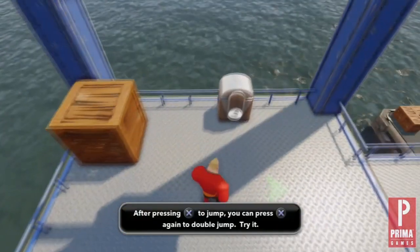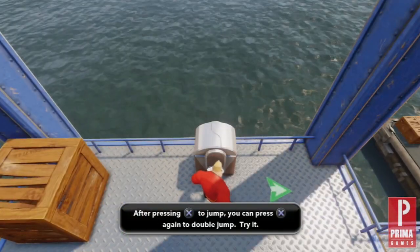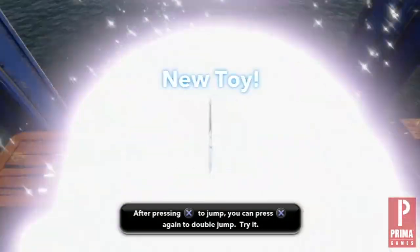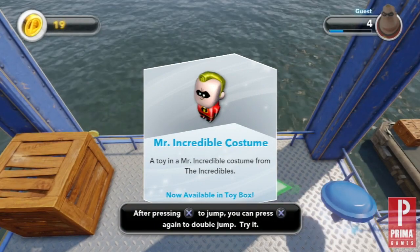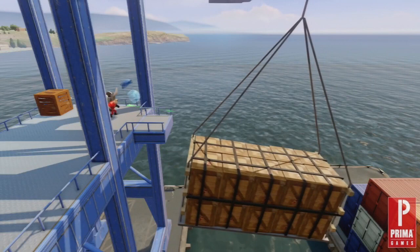As you climb up on the pipes of the first platform, be sure to stop and open the chest with a picture of Mr. Incredible on it. The chest contains a new toy, the Mr. Incredible costume. There are several of these chests scattered throughout the playset, but in order to open them, you have to be playing as the character that is displayed on the chest.